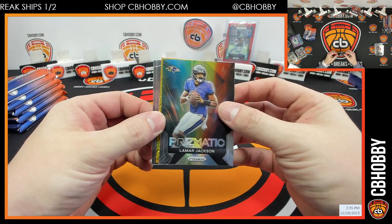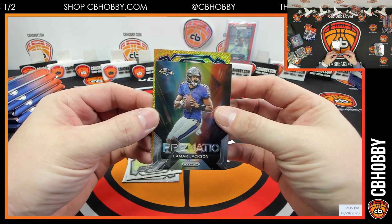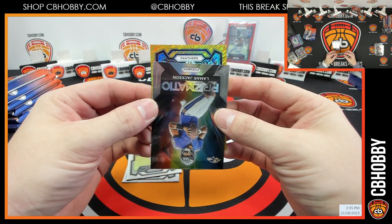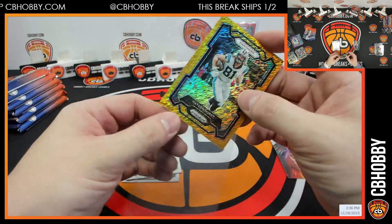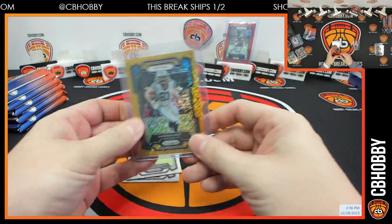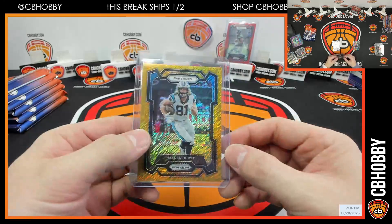Prismatic Lamb Jack — show the base. Where's the rookie symbol? Top right. For the Panthers. Hayden Hurst — puke. Bang, Panthers going to Tony. 8 out of 10.